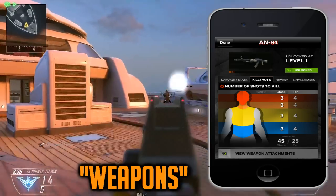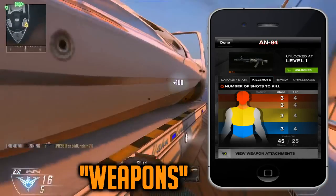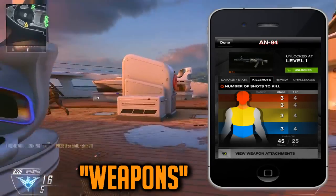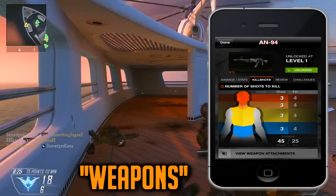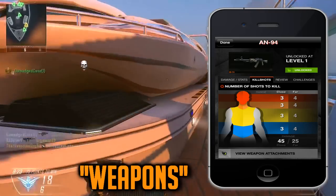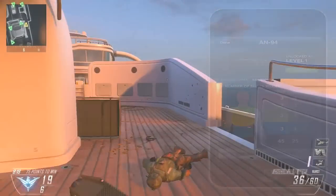For example, if you're going to go with a ballistic knife, on the app right now for damage/stats, it shows the reload time, the magazine size — all that just for the ballistic knife. It's pretty cool how they have all this information on a graph and all that. So that's for the weapons tab.